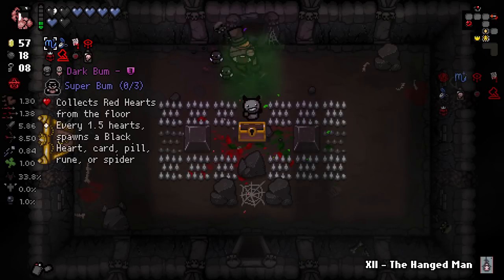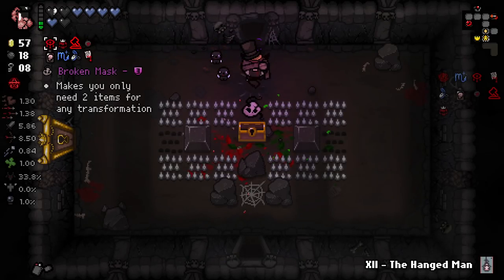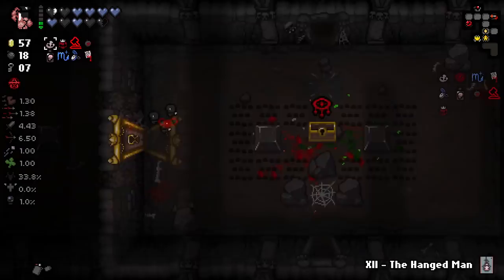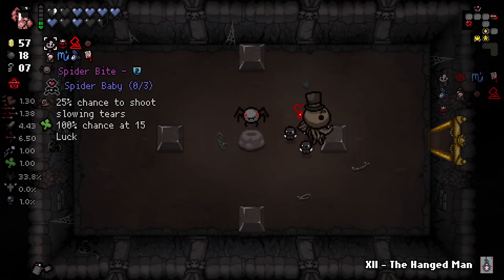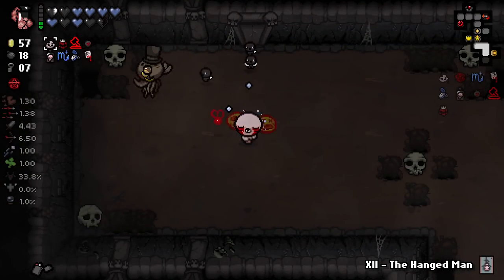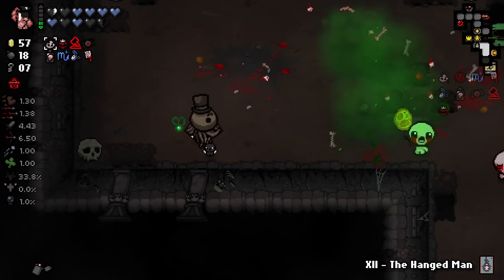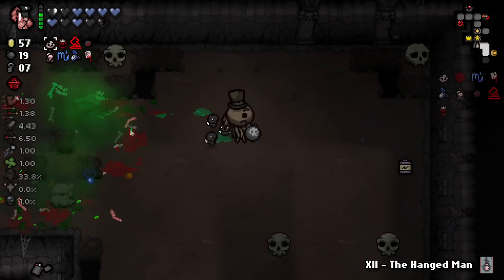Broken Mask. I might get rid of Eye of the Occult for Broken Mask, depending on if it gives me synergies. They give me Bookworm and Leviathan — Leviathan guarantees us flight. So I'll take it. I'm sorry, Eye of the Occult — you've been fun, but you're just too awkward. And having 20/20 bombs every now and again is just fun. I feel so much more in control now, which is bizarre considering Eye of the Occult is supposed to give you more control.